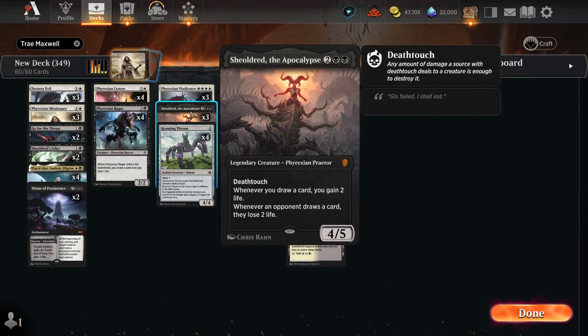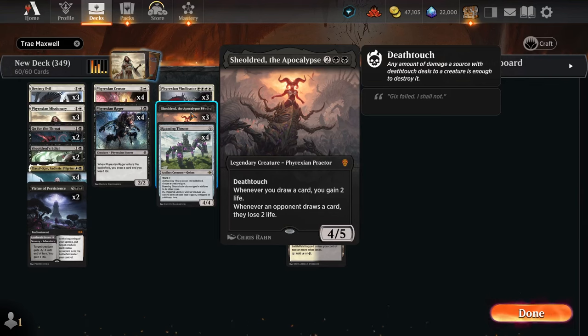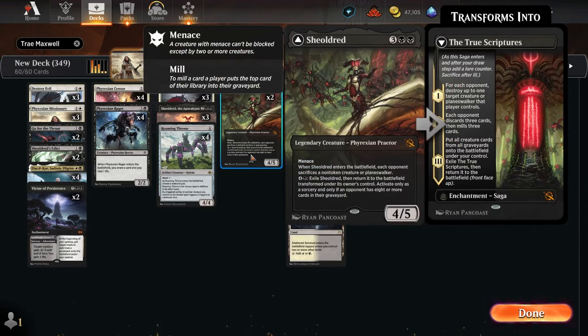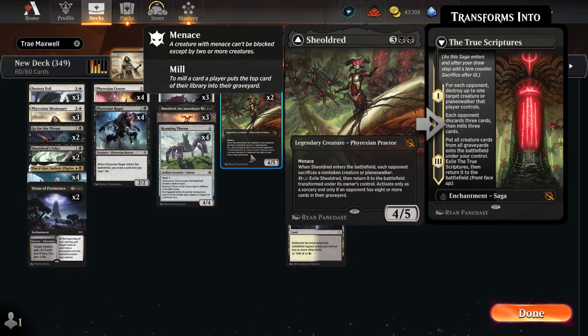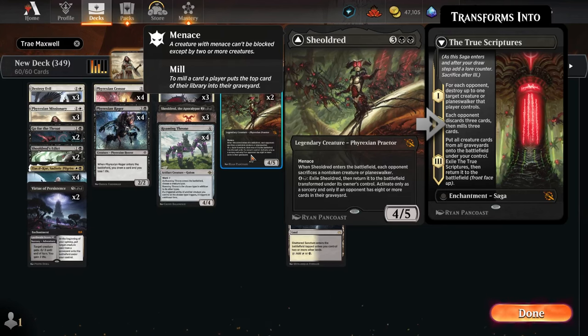We're running Shieldred because hey, what's better than draining for two? Draining for four — yes, absolutely back-breaking. Running Phyrexian Vindicator — a little bit of a stretch with this mana base, but I think it's doable, and doubling up that damage trigger is absolutely phenomenal and a quick way to end the opponent's life. And finally two Shieldreds at the five-drop, because then we get two Edict effects on one.